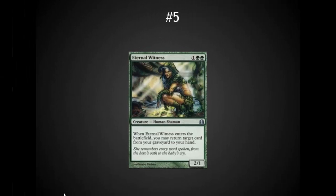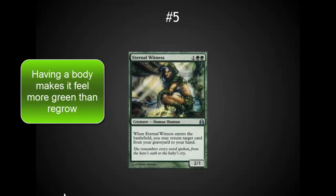Number 5 is just a wonderful utility card: Eternal Witness. It's probably the most-played green card out there — its enters-the-battlefield ability to return any card from your graveyard to your hand is extremely strong. It's also nice to have a 2-1 body as a good blocker or a little bit of beatdown. The card it's based on, Regrowth, for one less mana, is played a lot less because you don't have that body. I also think it just fits the theme of green better to be a creature.